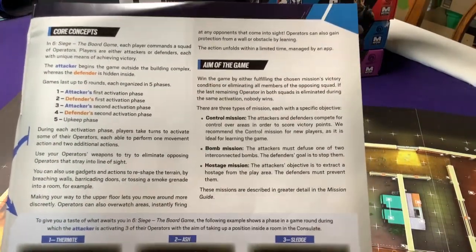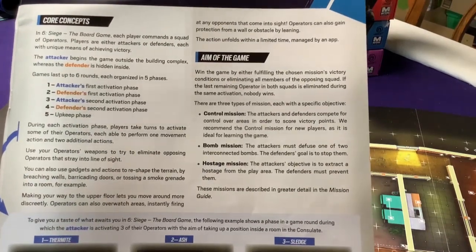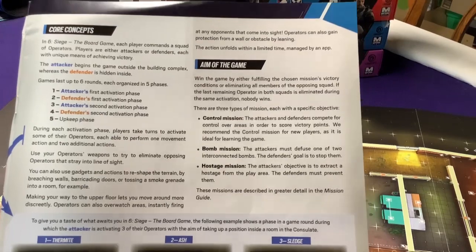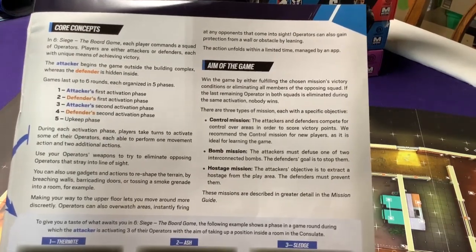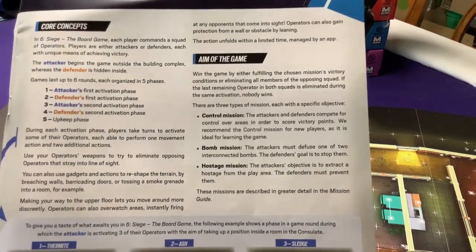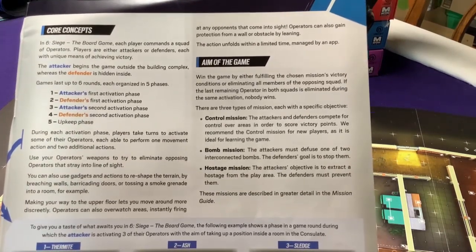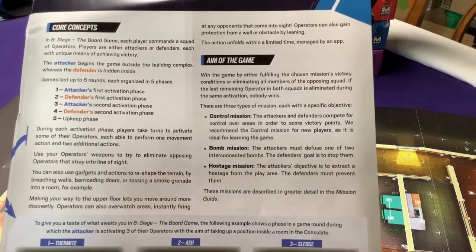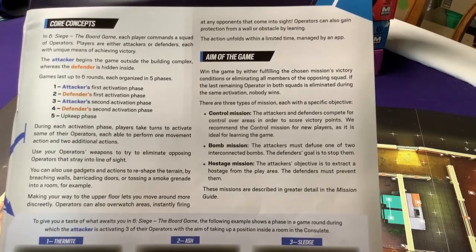There are basically three different game modes. Control missions: attackers and defenders compete for areas of control in order to score victory points — recommended for learning as it's the easiest. Bomb missions: the attacker must defuse one of two interconnected bombs, and the defender's goal is to stop them. Hostage: the attacker's objective is to extract the hostage from the building, and the defender must prevent them.